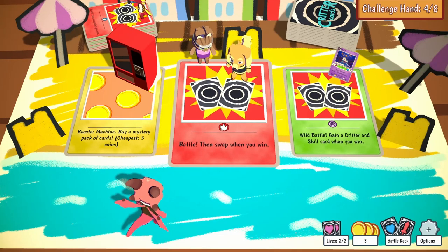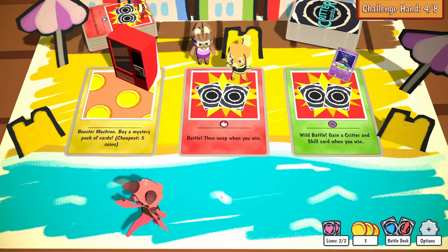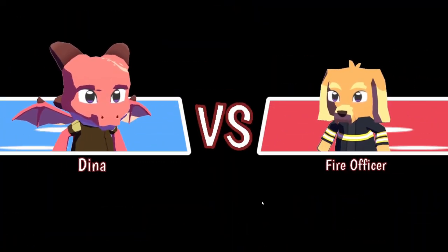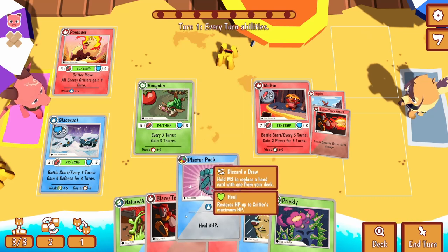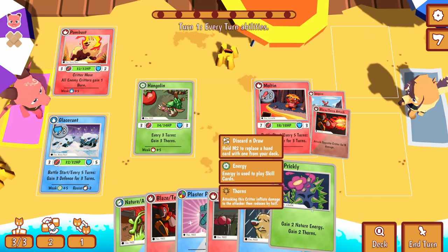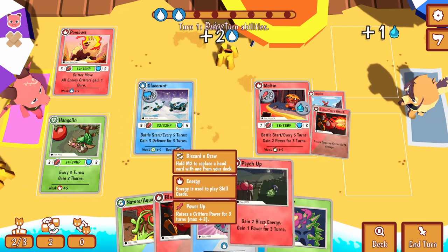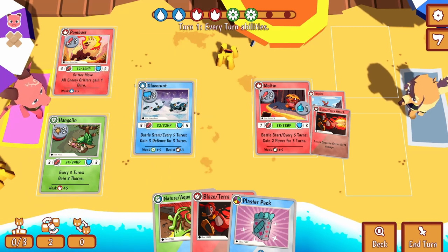We could go to the booster machine but I can't afford it, it costs five coins and I've got three. Green - gain this critter, Studict. Your creatures gain one status immunity, your critters gain one dodge. I'll leave that for now and keep battling. This guy's a fire type - the fire officer. Obviously don't want this guy out the front for this one. We're going to swap, get a drizzle going, get a soak up going, get a prickly going - a nice bit of energy there waiting for us.